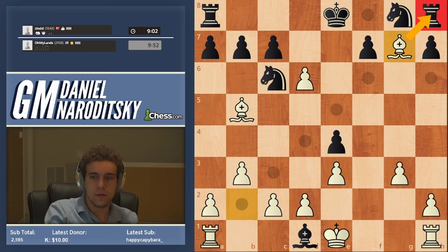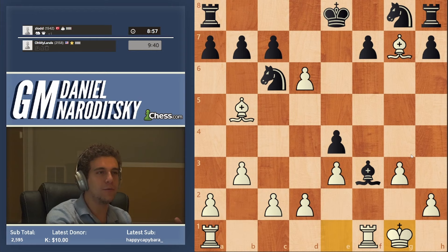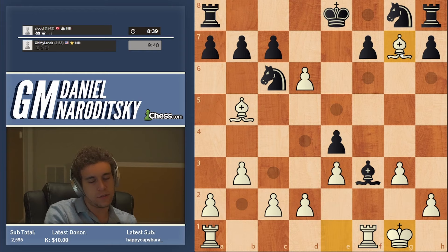Bishop f3. What would be the best move here? Who sees a sexy way to meet that move? The answer is actually to castle. Castling is legal when the rook is attacked — it's just illegal when there's a check. Do not forget about that. Very often people just assume they can't castle because the rook's attacked, but that's not true. You can castle, and in fact you should, because this coordinates the rooks and the king is very safe here.